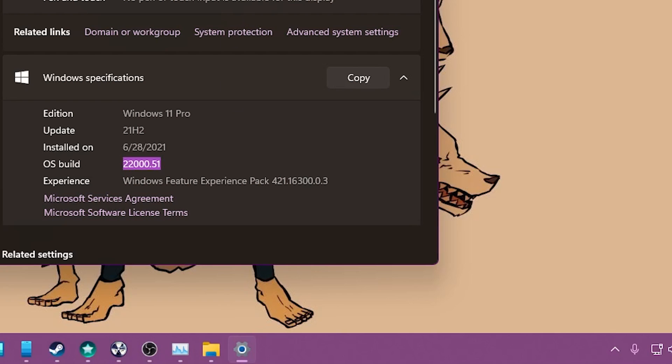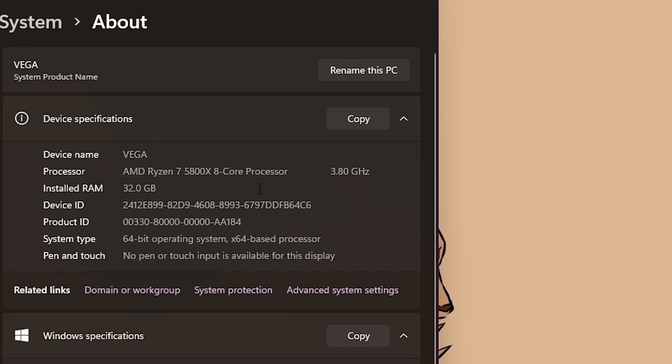The specs of my build: it's a Ryzen 7 1500x, 32 gigs of RAM at 3600 MHz CL16. The motherboard is an ASUS ROG Strix B550F. The graphics card is an RTX 3070 by EVGA — their XC3 Gaming Black. Windows is on a 500GB WD SN750 SSD and the games are on a 1TB SN750 SSD. The cooler is a Corsair H100i Capellix. I'll post the PC Part Picker list in the description.